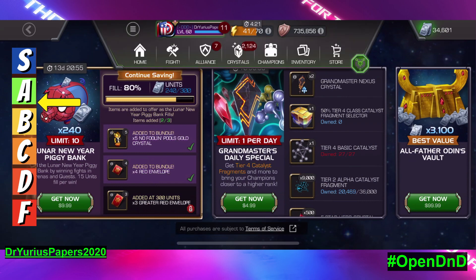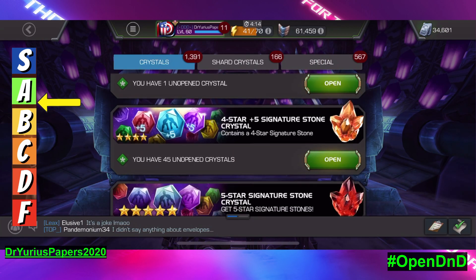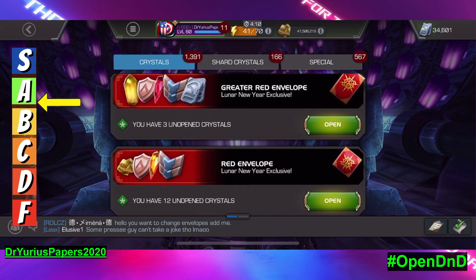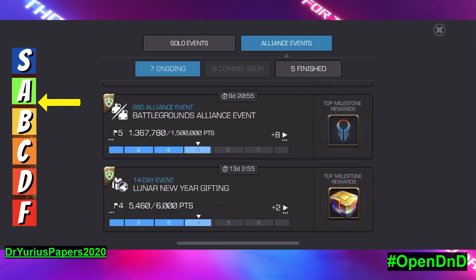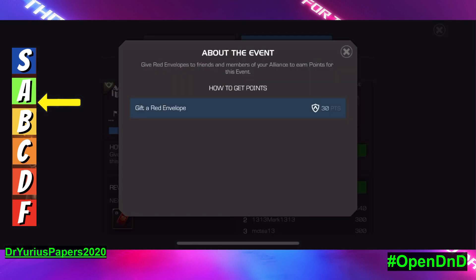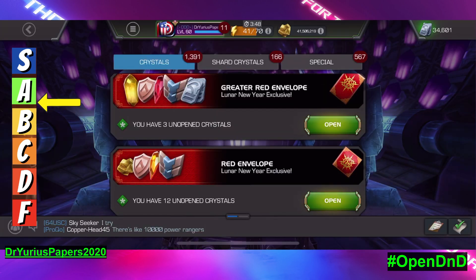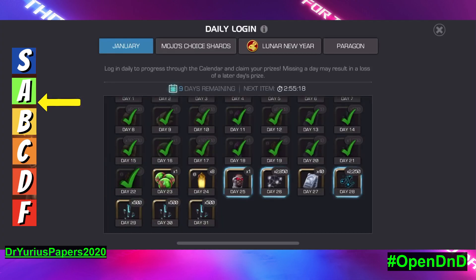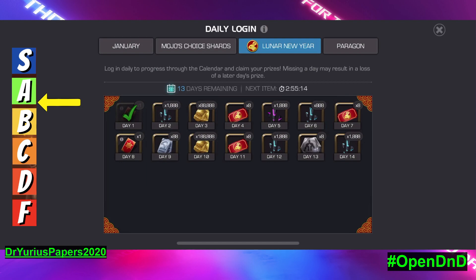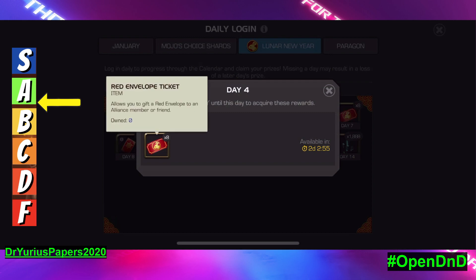It's part of the overall Lunar New Year crystal event where we're getting these greater envelopes and lesser envelopes. It's also part of a Lunar New Year alliance event — that's for giving out envelopes, so you gift a red envelope. And I think there's a calendar involved too — a Lunar calendar. As we go through, we're going to get tickets. The tickets can be used to get points in the Lunar event.